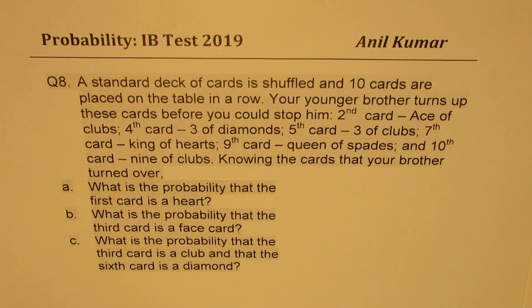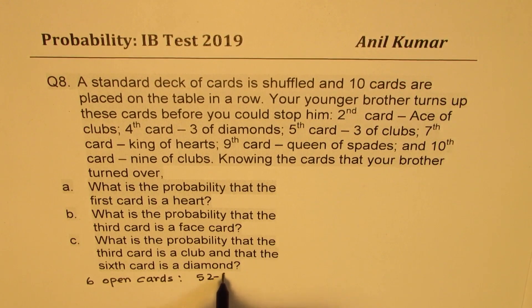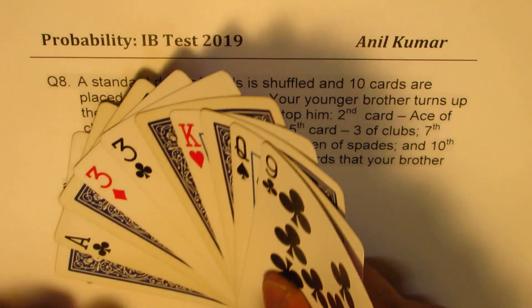Knowing the cards that your brother turned over, what is the probability that the first card is a heart? Before we begin to answer these questions, let's understand that we have six cards which are open. So we have six open cards, and a total of 52 minus six which equals 46 not open. Now that should help us to answer most of the questions.